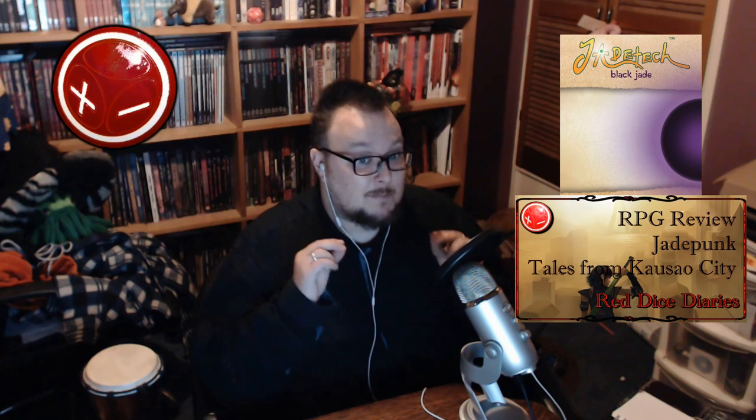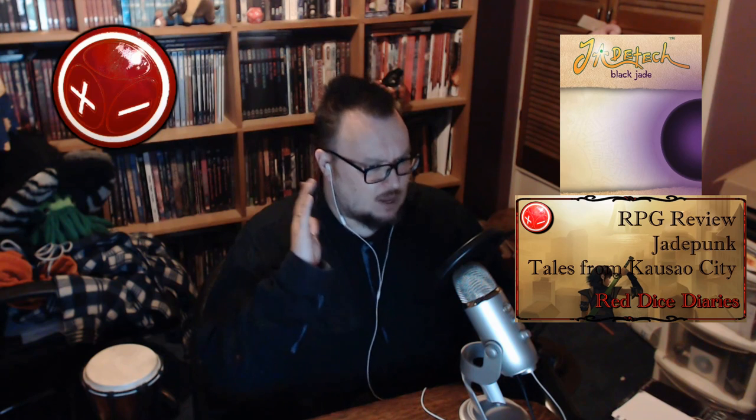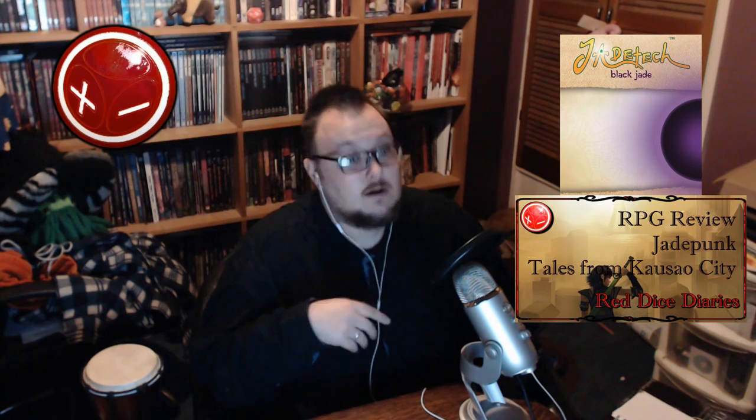One of the things I like about this book, and that in my opinion sets it apart from the other entries in this series, is that the powers and origins of black jade are not given a single 100% defined explanation. A number of different theories are presented for the GM to either choose from or ignore as they see fit. I've always been a fan of providing toolkits for GMs rather than trying to lock everything down in a campaign setting, so I really enjoyed this.